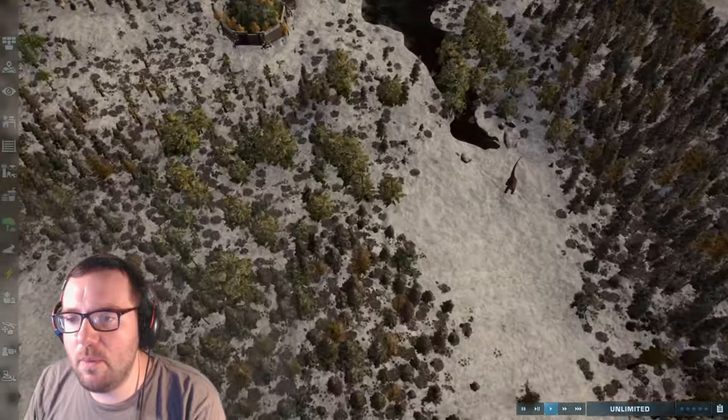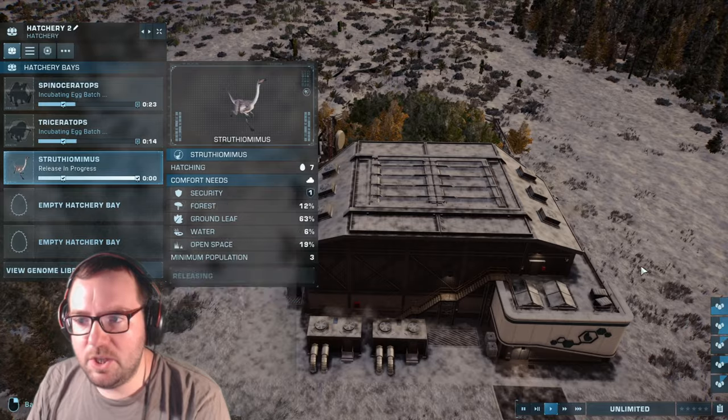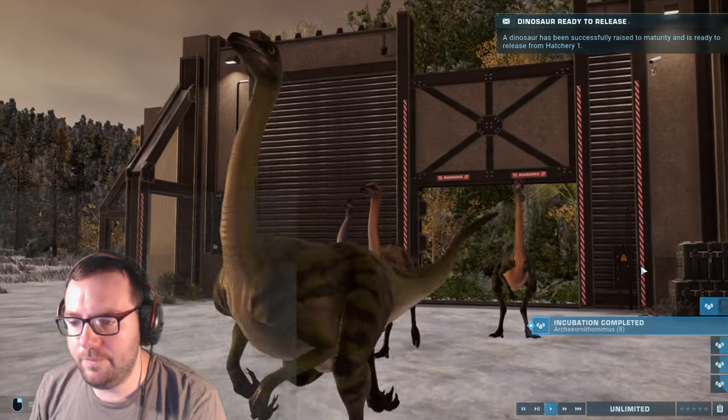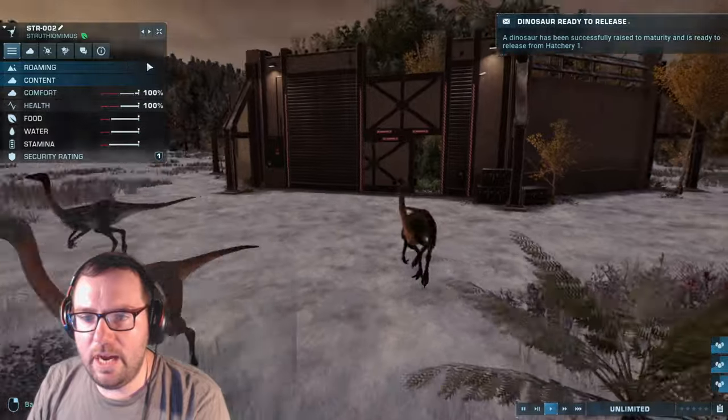So we'll throw those herbivores in. For the six herbivores we've got Taurosaurus, Triceratops, Archeornithomimus, Nigosaurus, Struthiomimus, and Spinoseratops. Let's start releasing the herbivores — we'll release the Struthiomimus first so we can have a better variety of dinosaurs.